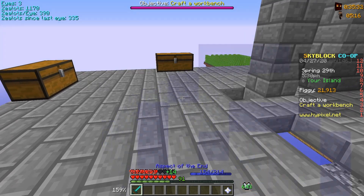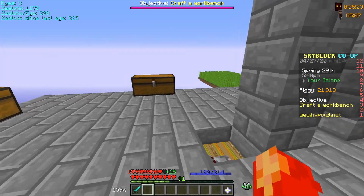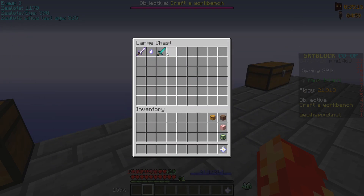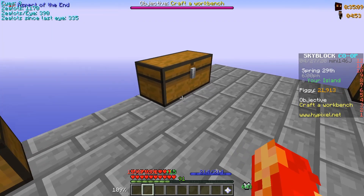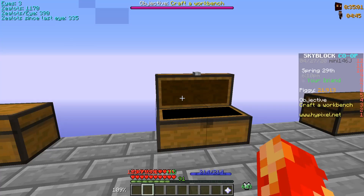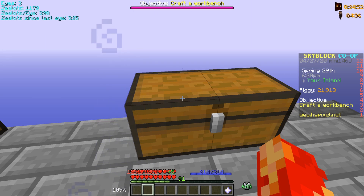Aspect of the End can be your main sword for a while, but more importantly, everyone uses it late game too for its mobility — even when they have better damage swords. There's also an Aspect of the Dragons, which I have showcasing the enchantments, but that's pretty late game. And that's pretty much it for early-ish game swords.